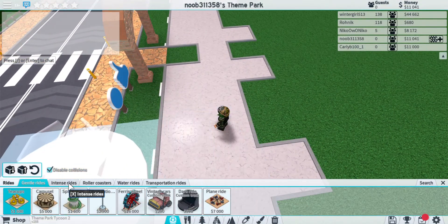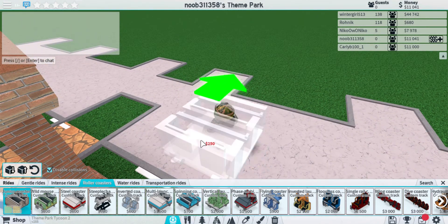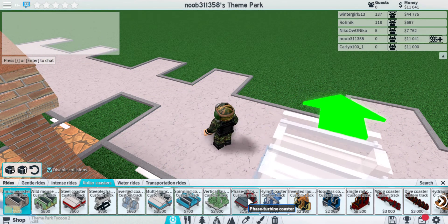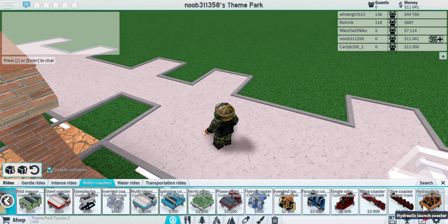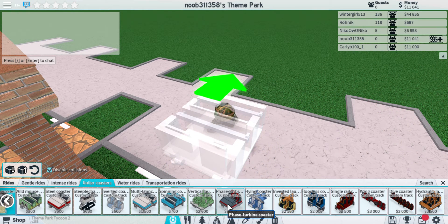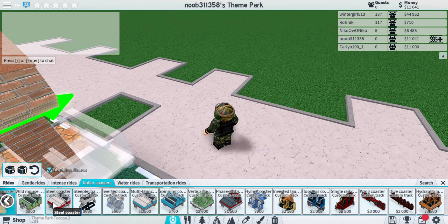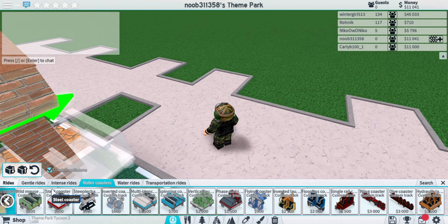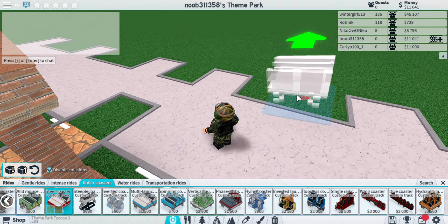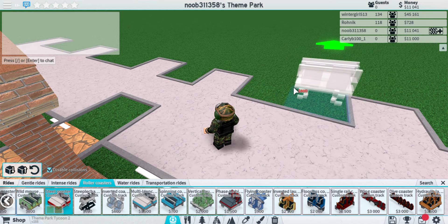Now this is going to seem kind of cheap, but what you want to do is get a good roller coaster — something that's not too expensive. This one's way too expensive. Something like a multi-launch, a steel coaster, or maybe a faced coaster. I'm just going to go steel coaster.